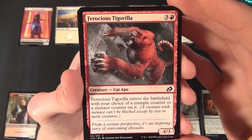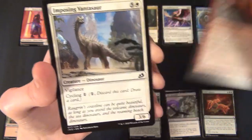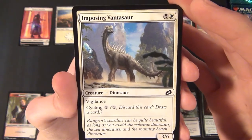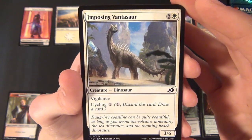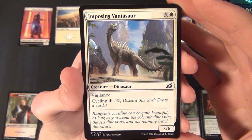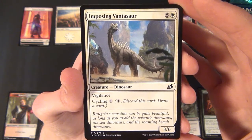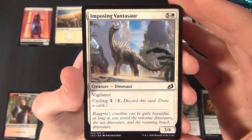We have the Ferocious Tigerella again — the second one this stream. Then we have the Imposing Vantasaur — a white common creature, a Dinosaur that's a 3/6 with vigilance. It costs five and a white to cast and has cycling for one.